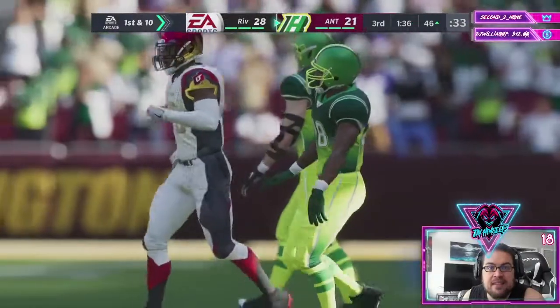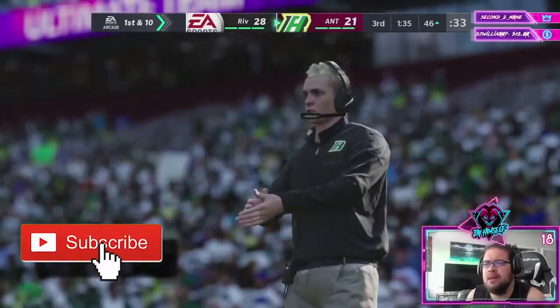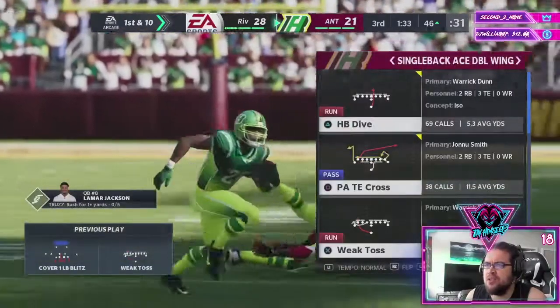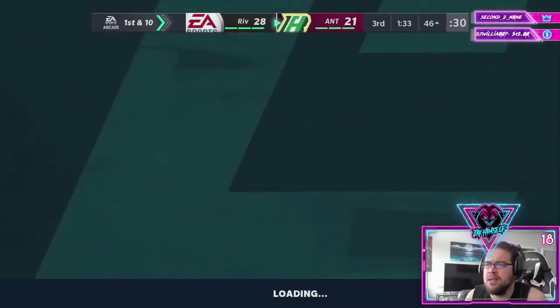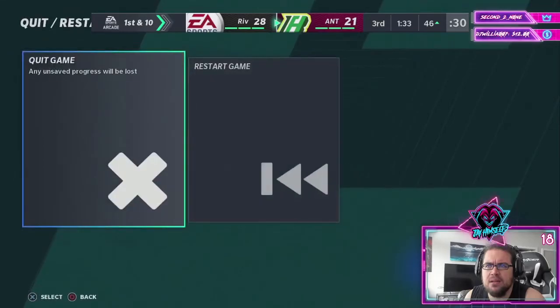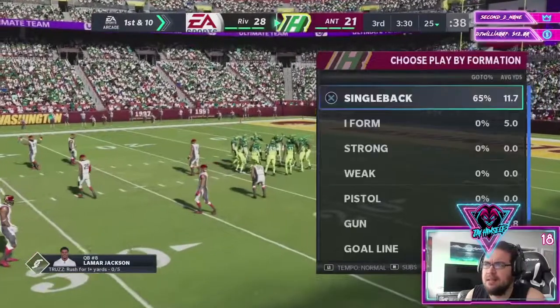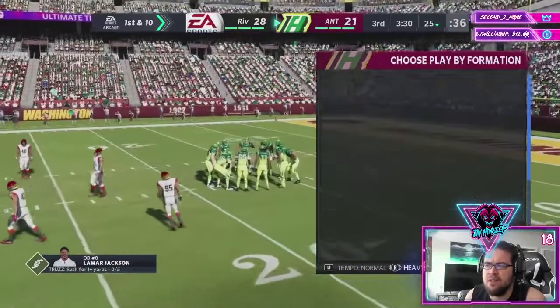Hello my fellow lie cheat and stealers, Jay here. I'd like to shout out Zan for showing me toss left — this is probably the best run in the game with all this put together. We are in the Jumbo Heavy formation.